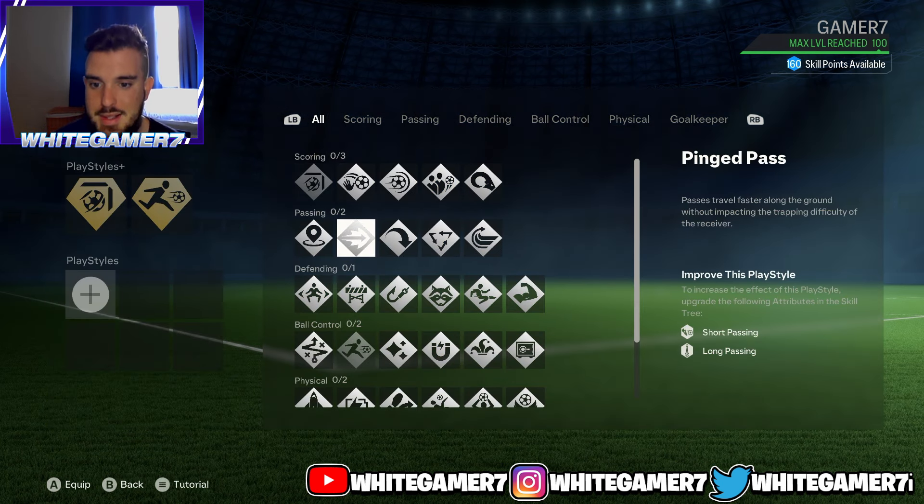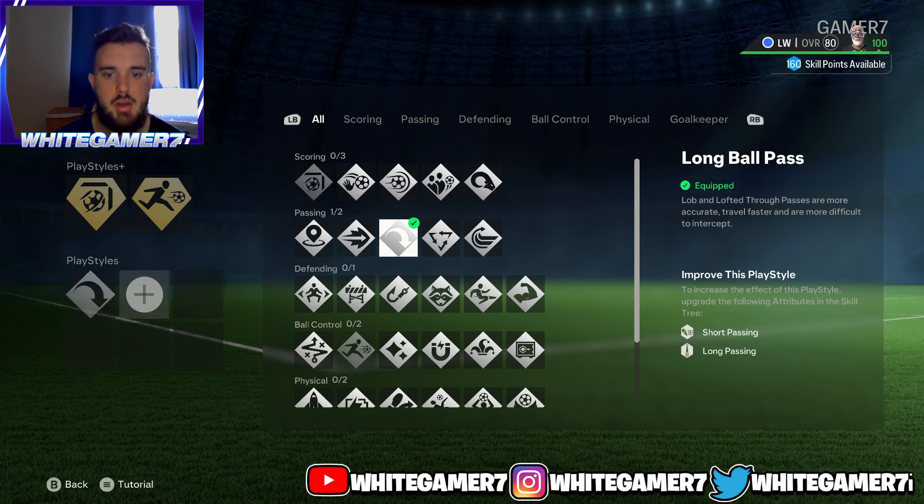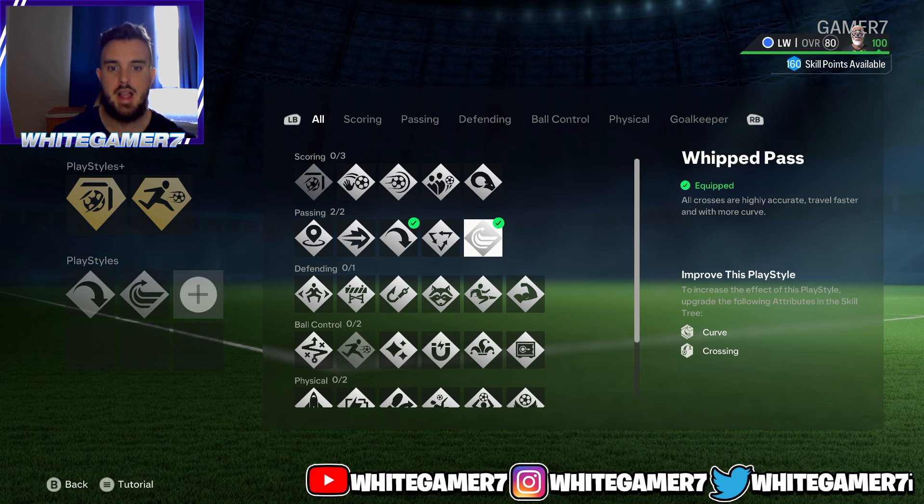For the regular play styles, the first one is Long Ball Pass. This is really good to chip the ball forward to teammates, switch it to the opposite wing, or find teammates that are really far — a very good one. The next one is the Whip Pass. This allows crosses to come out with accuracy, the ball travels fast, and it has curve. So whether you cross occasionally or spam crosses, the Whip Pass is great.